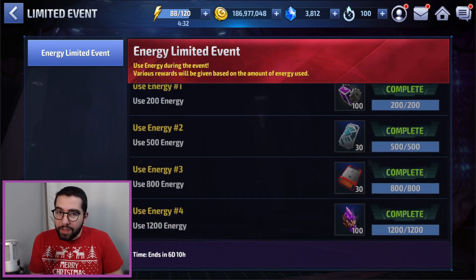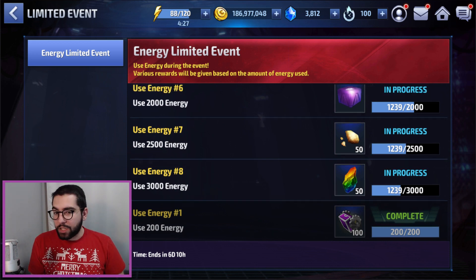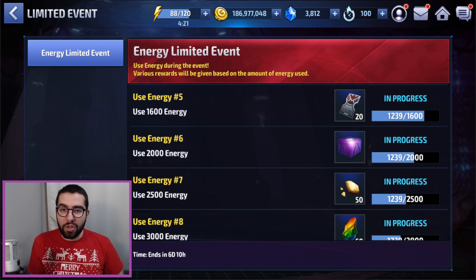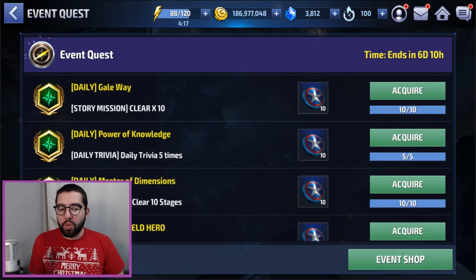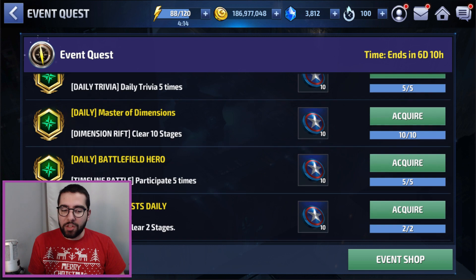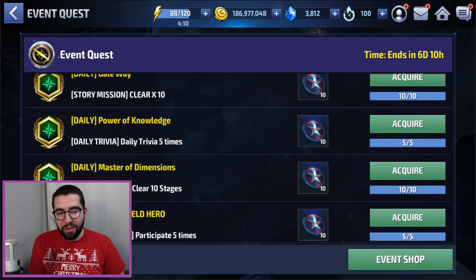The first one is the limited energy event, which is pretty awesome — all you have to do is spend 3,000 energy over the next week and you'll be able to collect a whole bunch of rewards in anticipation of Infinity War. It's nice that they did that, especially after the crystal event. Secondly, we have this regular event quest: very straightforward — 10 story missions, 5 trivias, dimension rifts, timelines, and daily missions. This is one of the easiest ones ever.